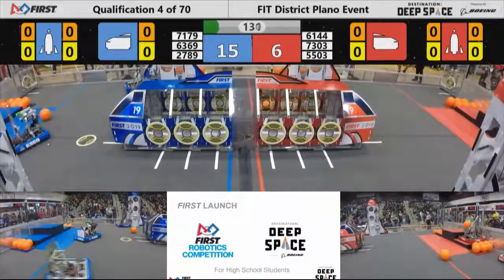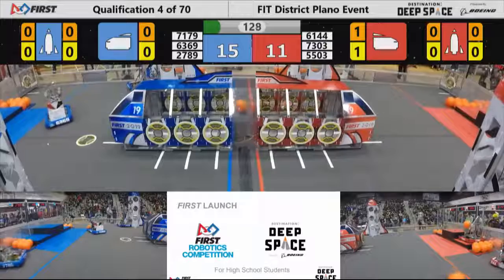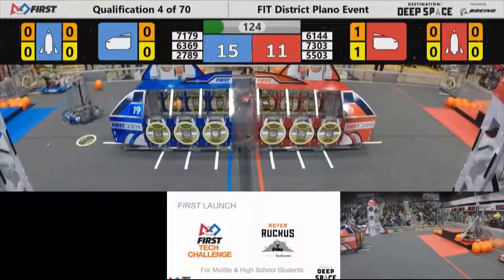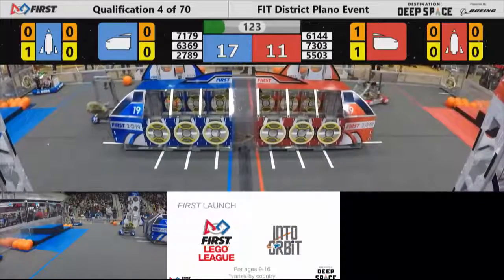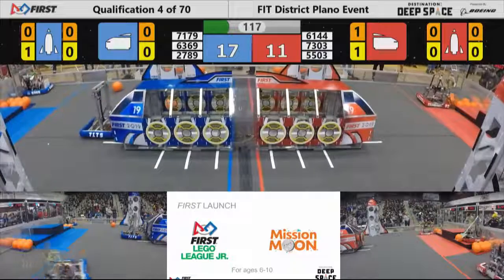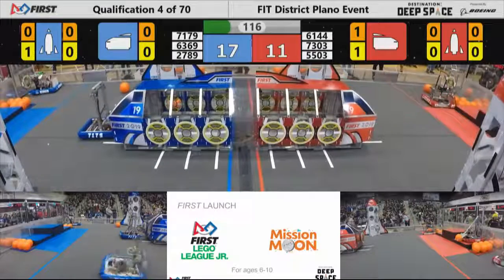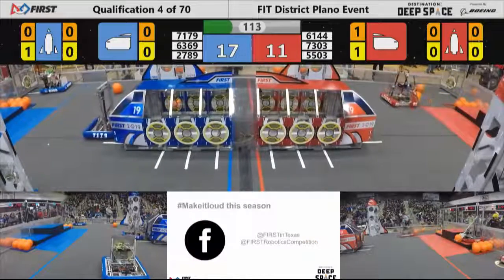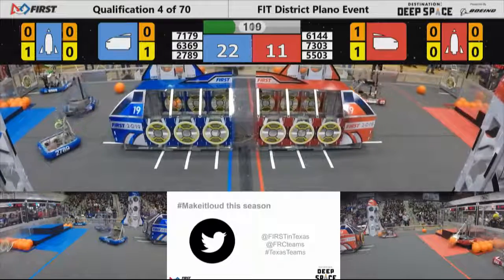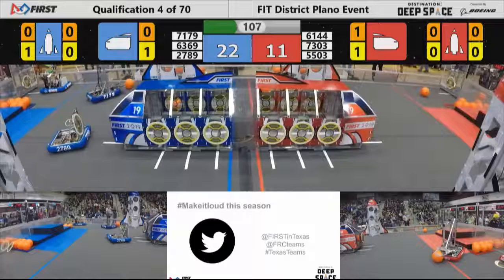Out of the gate, Blue Alliance with a 15-6 lead here in match number four. 61-44 for the Red Alliance, working on the far side of the field, trying to get a hatch panel from their loading station. 73-03 still hasn't left the HAB zone. 55-03 for the Red Alliance ends up picking up some cargo — they're going to head out to the Red Alliance's cargo ship and try to score that for three points.